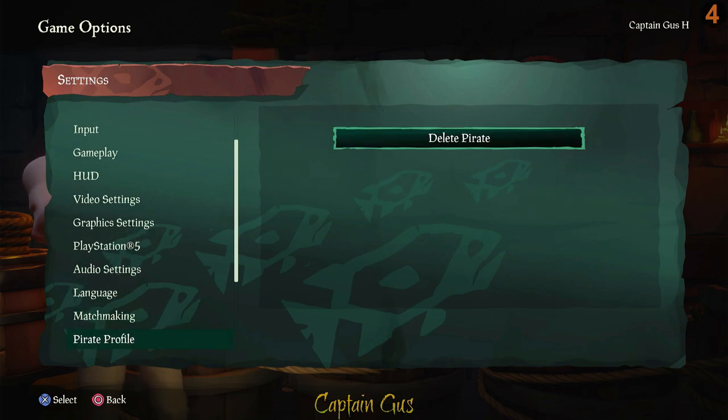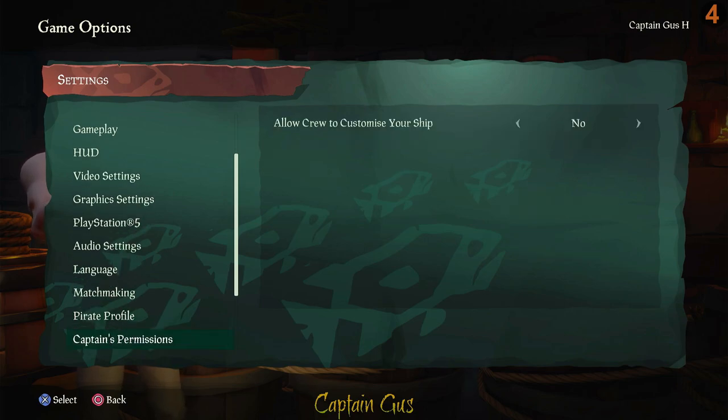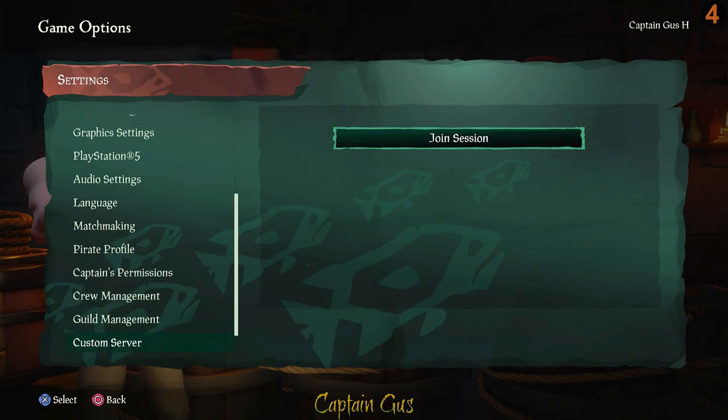In the pirate profile section: if you delete your pirate, you wipe everything associated with them, so don't do that. For captain permissions, once you've purchased your own ship you probably don't want other crew members changing your sails, paint, and colors — so consider setting that to no. Under crew management, allow friends to join you, and leave guild management as it is for now.